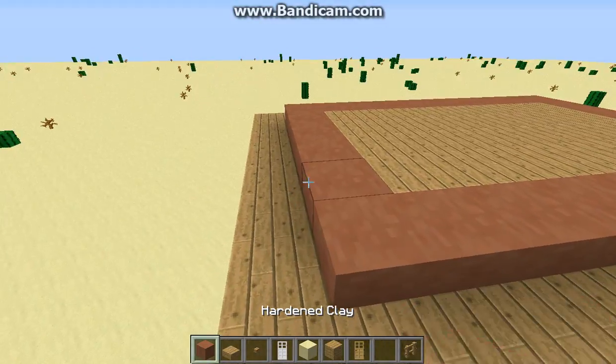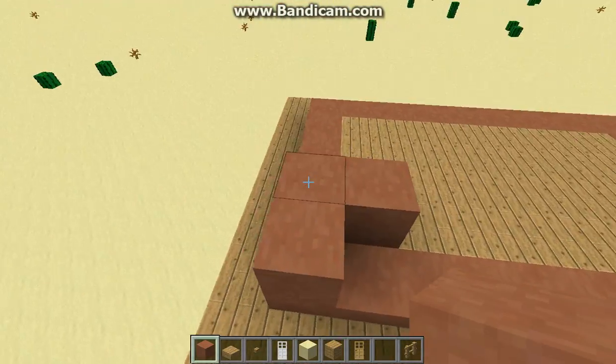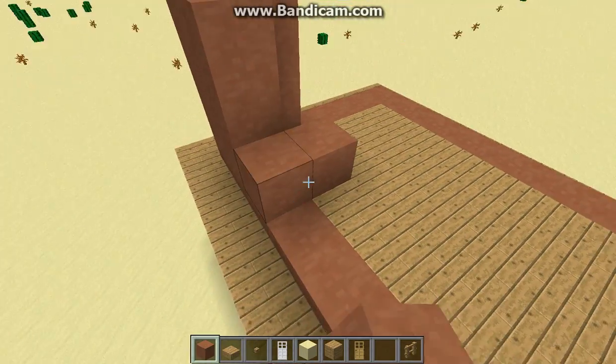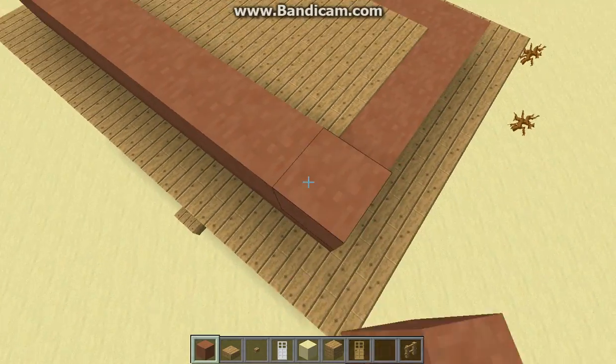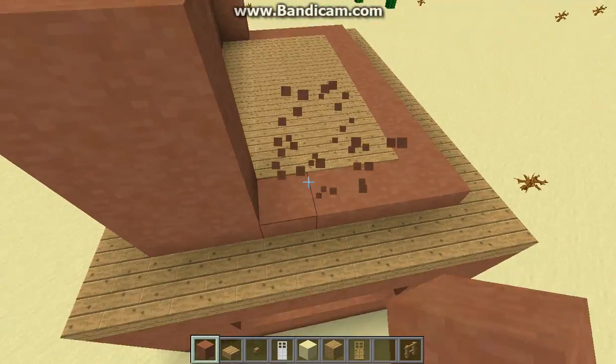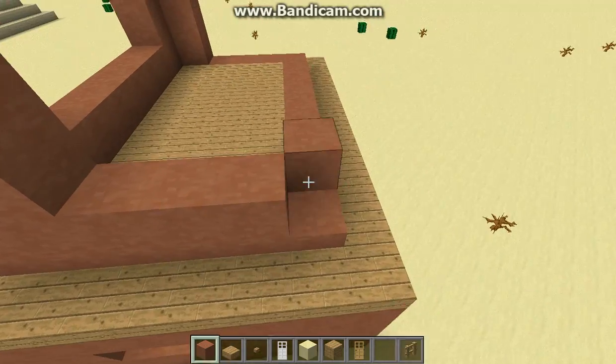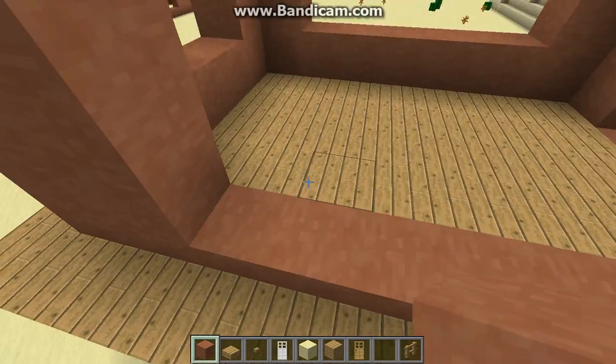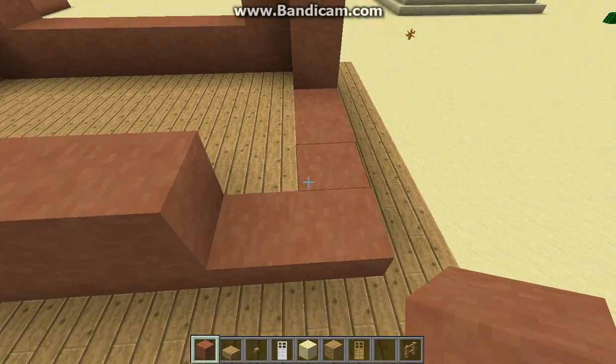Do the same as you did for the bottom floor, except you do not want to have a hole for a door, because you're not going to have a door on this top build — unless you want it so you can walk out on top of the slabs. But I wouldn't recommend that because there's no real point to it unless you're going to be sniping some creepers trying to come to your house.